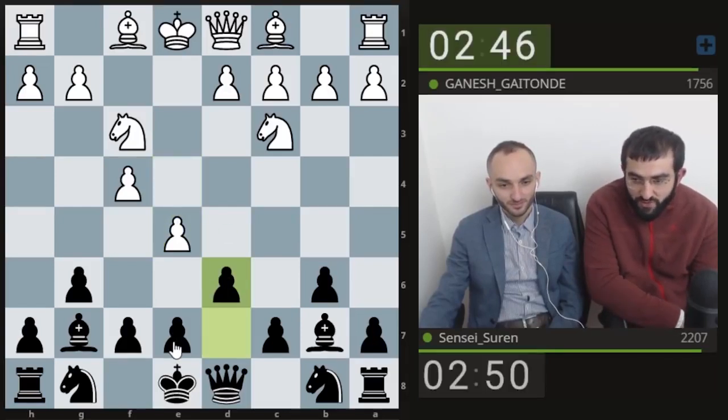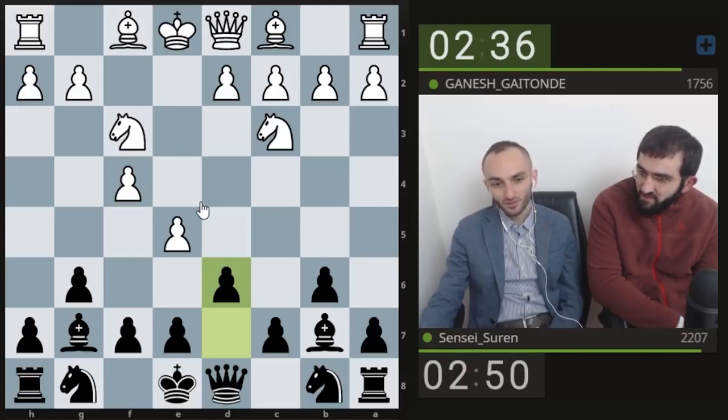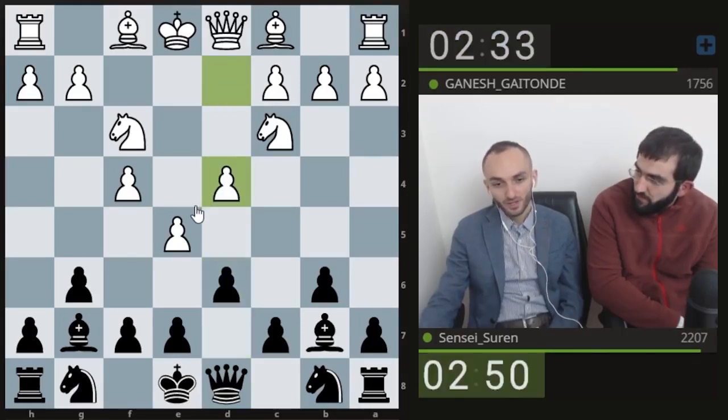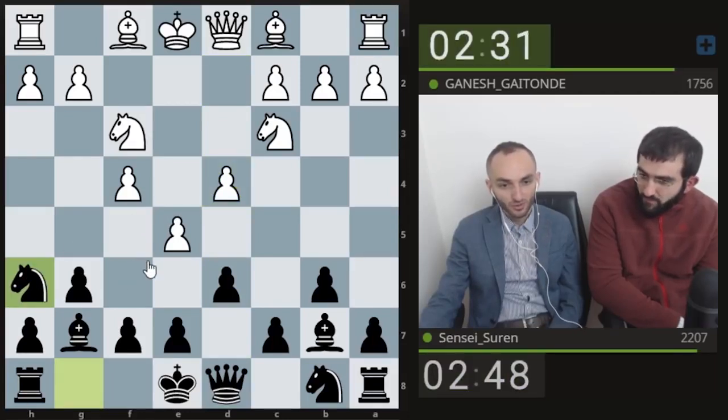You are free to play whatever you think is good. That is not really good right — you opened up your light-squared bishop's diagonal. It's possible, but it gives Black some extra opportunities to attack the center.